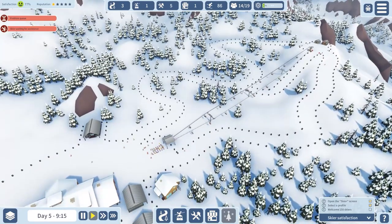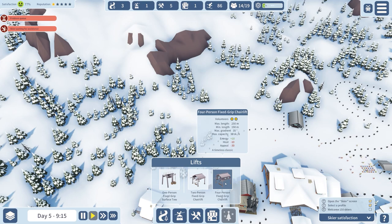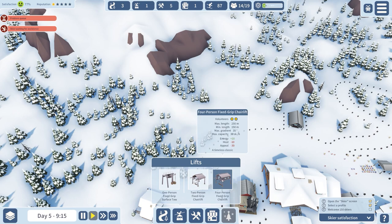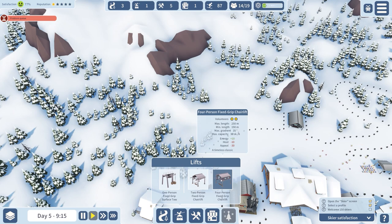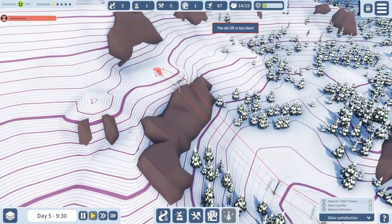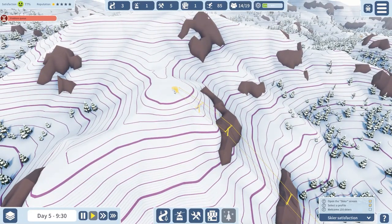We're going to build another winch system and add more slopes. Looking at the lifts, we have a four-person fixed grip chairlift which has a lot more capacity — it goes from 24 to 36, which is pretty good. It has the same length but a better gradient so you can go higher. It says 'a timeless classic' but the appeal is not very much, so we'll be aware of that. Let's go for the chairlift and see if we can bring it up to this mountain — the ski lift said it was too short but we can just reach.